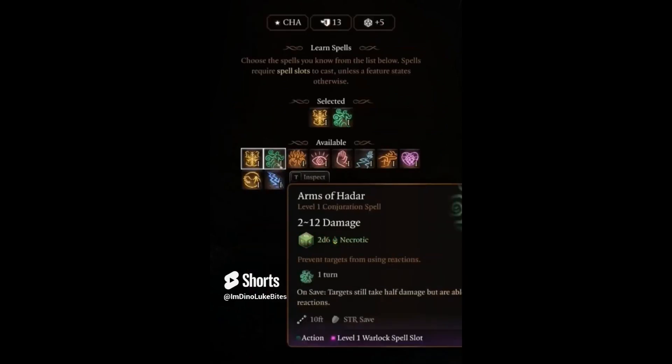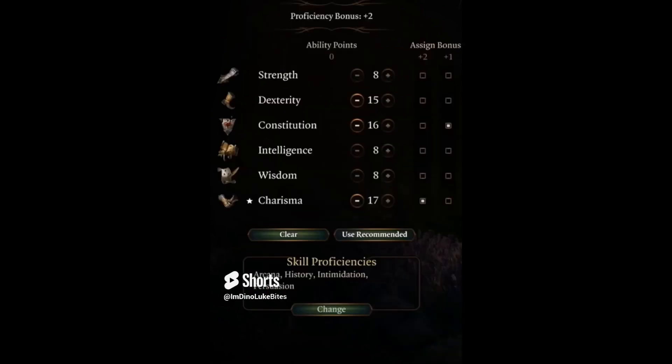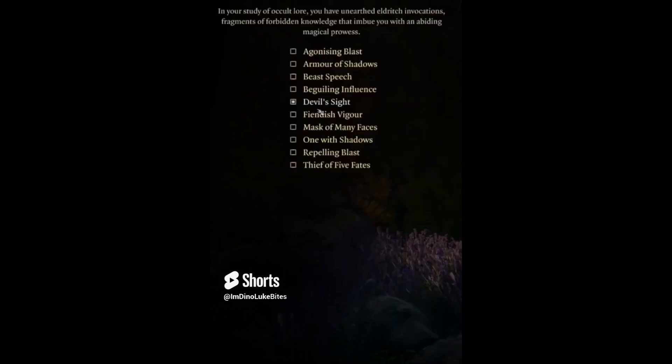Subclass doesn't really matter, but I recommend The Fiend. Take Armor of Agathys and Hex for your cantrips. These cantrips aren't required, but the most useful. Important stats in order are Charisma, Constitution, and Dexterity. Nothing else matters. Level 2 spell doesn't matter, but I like Hellish Rebuke. For your Eldritch Invocations, Devil Sight is required. Agonizing Blast is recommended.